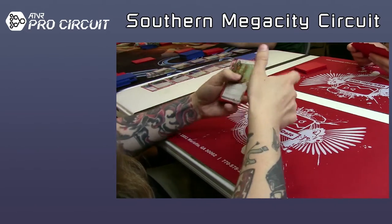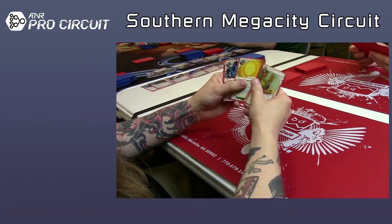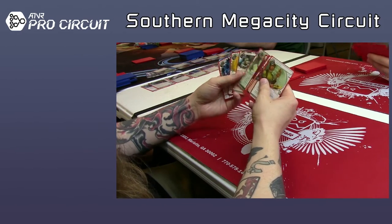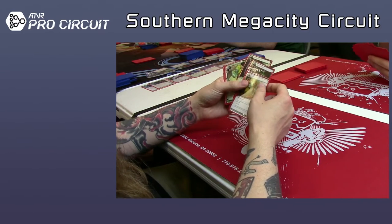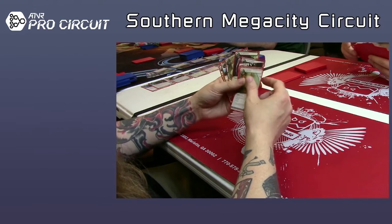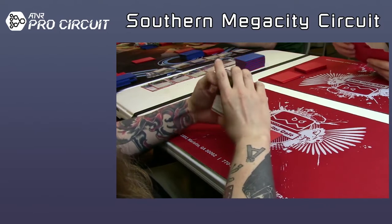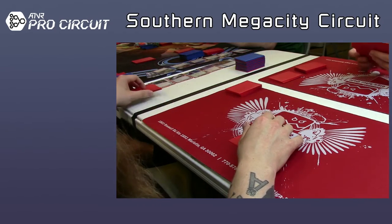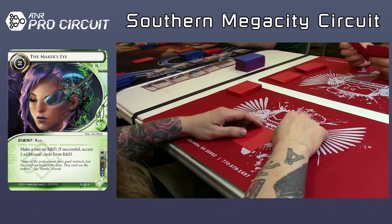Going into the third pack — Lucky Find, Wanton Destruction, Maker's Eye, Dinosaurus, another Inti. It's a pretty good pack. I think I would take the Maker's Eye. Because you really need some sort of win condition, some sort of plan. Runner games want as many accesses from R&D as they can get. I wouldn't say Lucky Find would be bad, but Maker's Eye is slightly better.